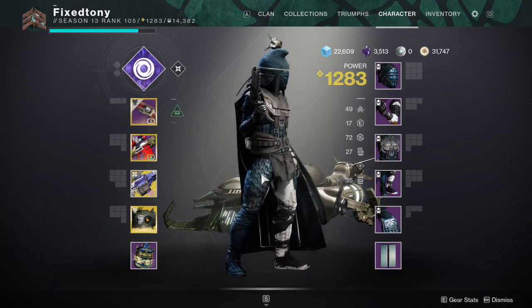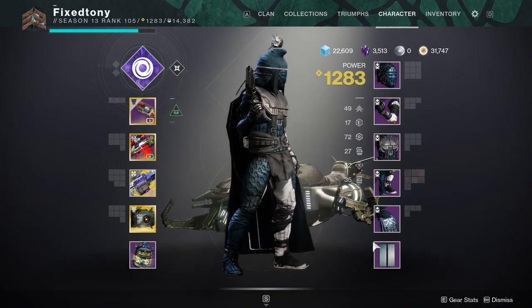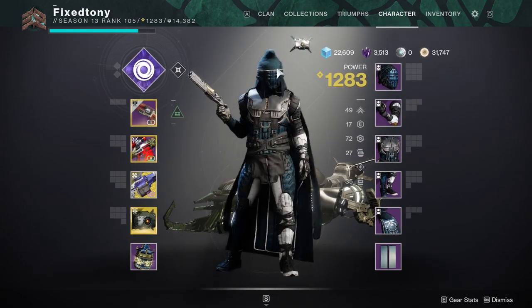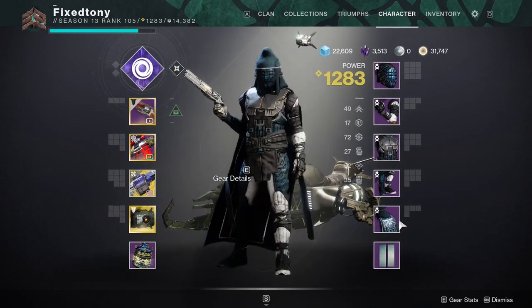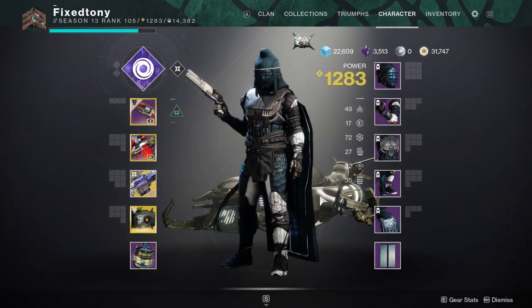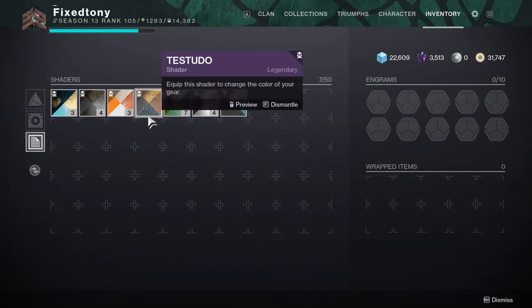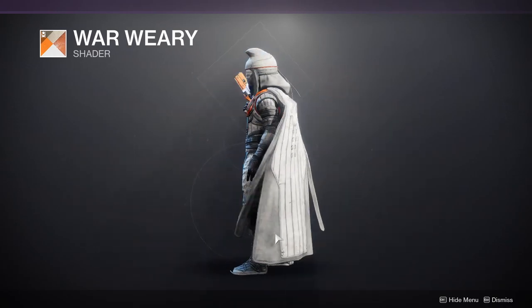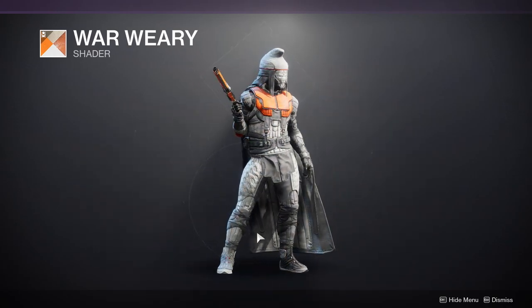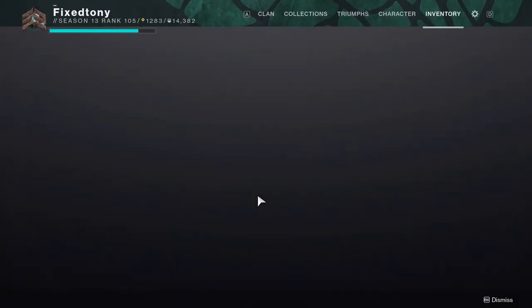This is the base Hunter armor — the basic version. I like it. I think I like the hat a little bit more on this style. Let's see how it actually shaders before I start going into it. We'll go with the orange and white one, which I think looks really cool, especially if you want an all-white look — unfortunately you'll have a little bit of orange, but it does look really cool.